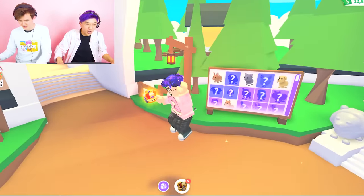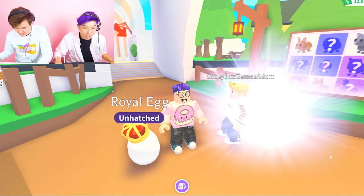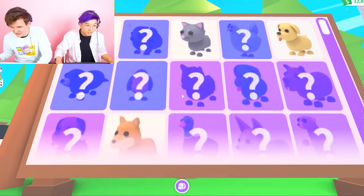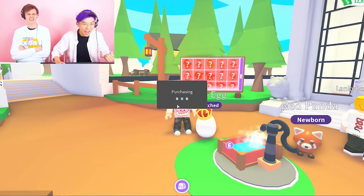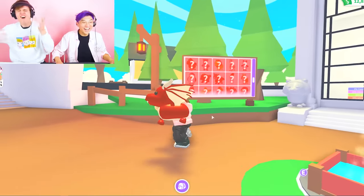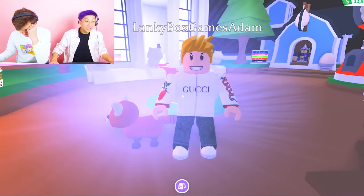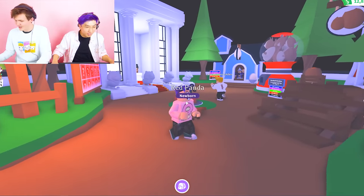I'm gonna hatch mine right here. Here we go — oh, it's moving! What is it? It's a red panda. Whoa, that's legendary, isn't it? Wait, that's super rare — oh, it's an ultra rare. That's so cute. Your turn. No way. There's no way — whoa! Are you kidding me? Let's go again. Please legendary, please, please. It's another red panda! Okay, you gotta take me one of those. That's an ultra rare.